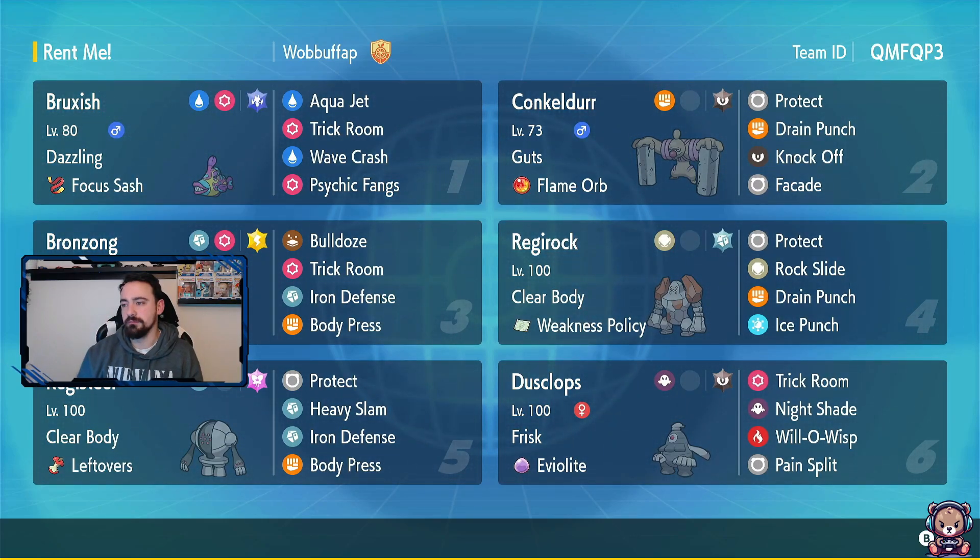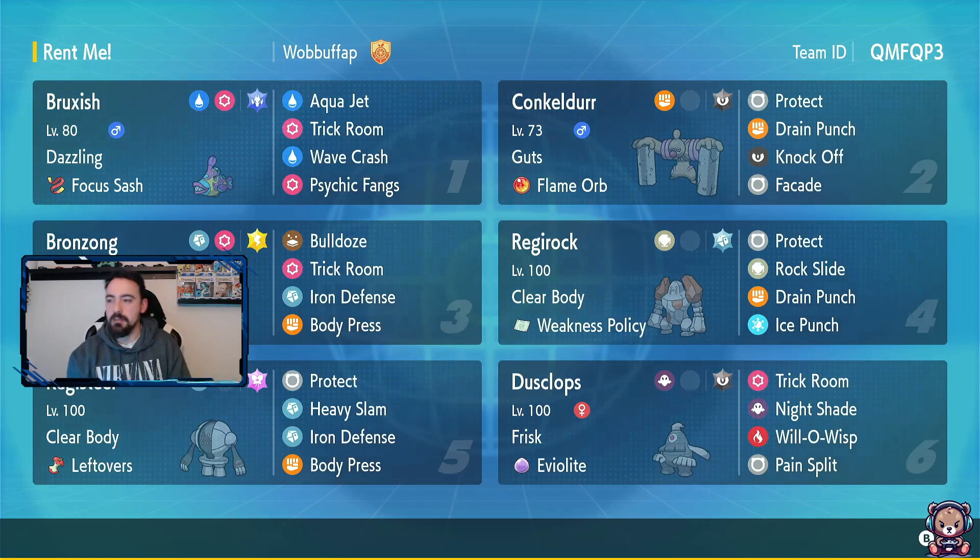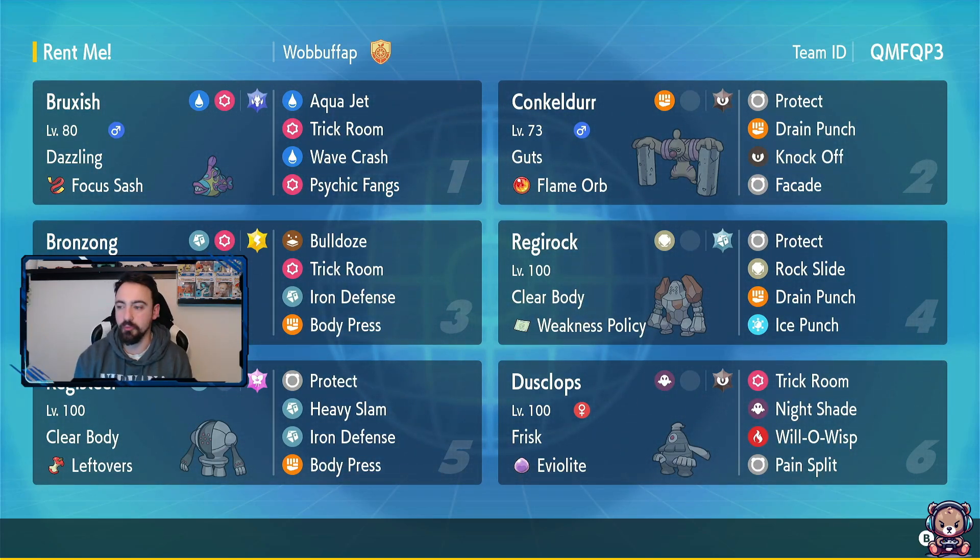Hoping Conkeldurr brings the fire - no pun intended with the Flame Orb - but I'm hoping he brings some power to this team. We've got Regirock with the Weakness Policy, so getting Trick Room out is very important for him so he can do some massive damage. Bronzong - I love Bronzong - he's a great Trick Room setter and a great defensive Pokemon all around.